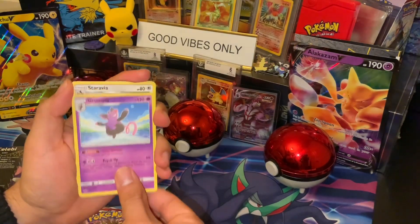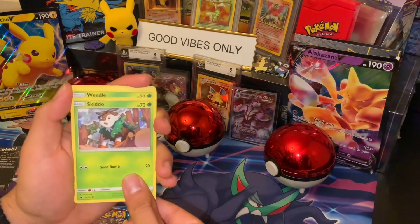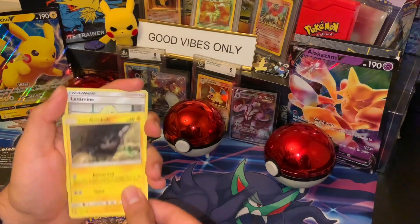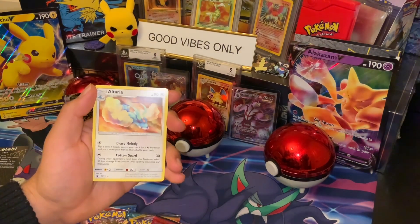Grunt, Grunt, Pigs, Corsola, Starly, Skitty, Weedle, Geodude, reverse holo Lucario, and non-holo Altaria.